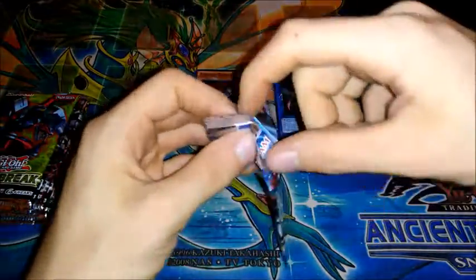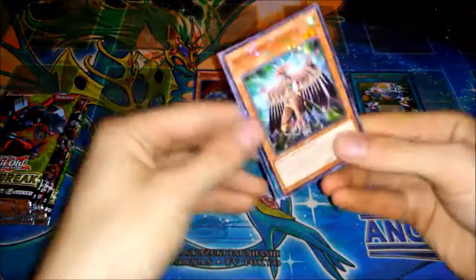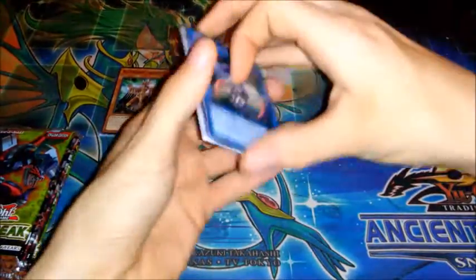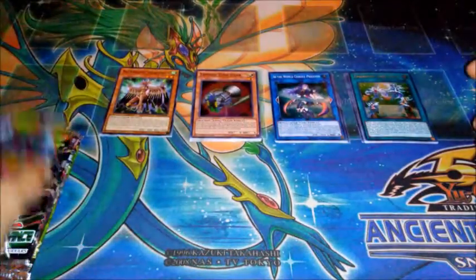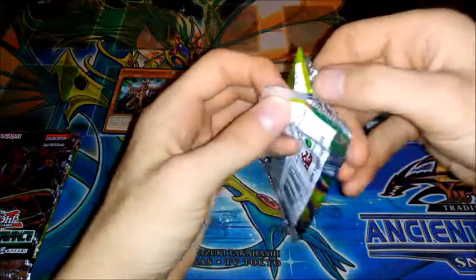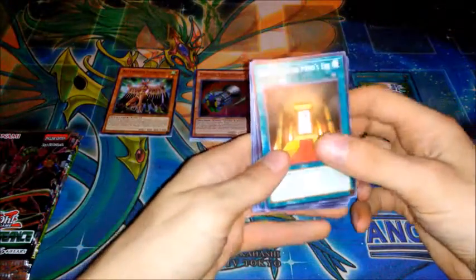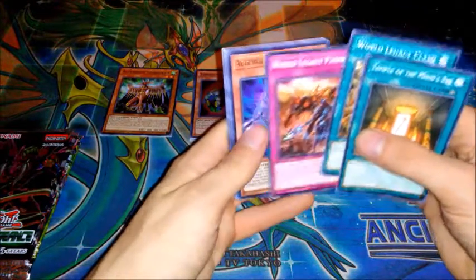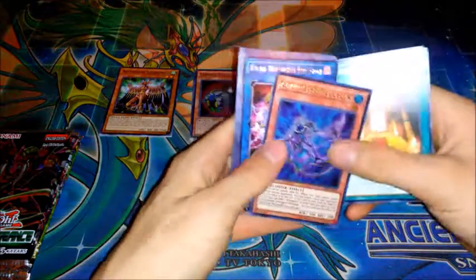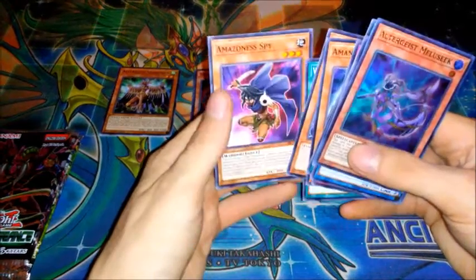Star Pack Frames. Can we get a Decode Talker? We have Altergeist Siliquise, Security Block, and Altergeist Marionetter. And Circuit Break — we have Temple of the Mind's Eye, World Legacy Clash, World Legacy Pawns, and Altergeist Miloseek — that's pretty cool. Then Twin Triangle Dragons as well, Rocky Boy Mato Iwato, Dark Angel, World Legacy In Shadow, and Amazonas Spy.